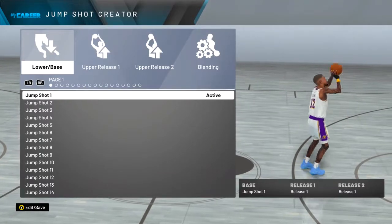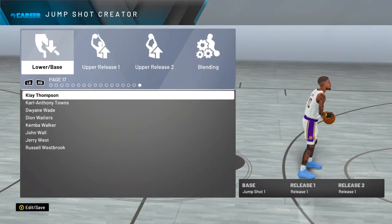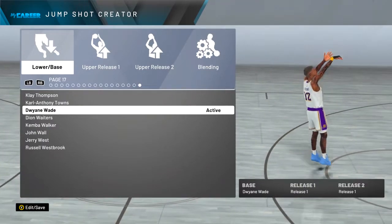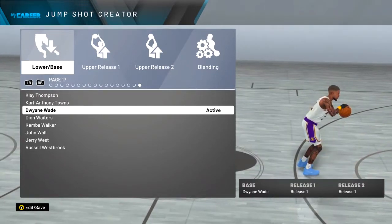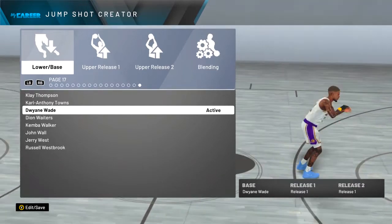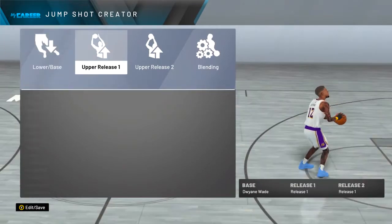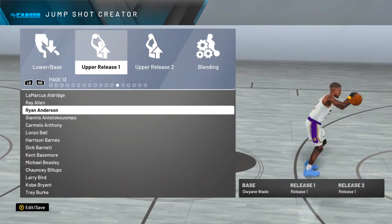Starting off, the base you want to select is all the way over here and that is Dwyane Wade. I've only just started using this jump shot recently — I heard it was a really good jump shot and I needed a new one, so I was like you know what, let me try this one. And sure enough, his jump shots are really fast and quick, plus the timing is really easy to get down. So if you use this on Quick Draw Hall of Fame, you're gonna be going crazy.